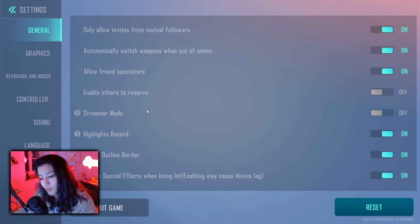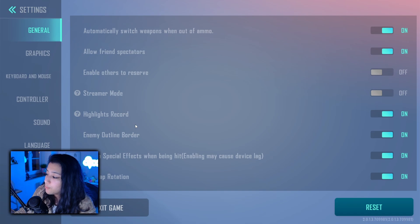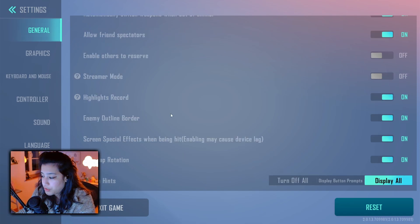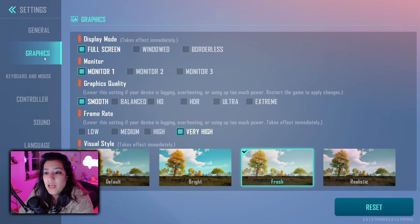Enable outline enemy border is on for me — I think it's nice. Screen special effects when being hit is on, and basically when you're very low on HP the borders of the screen turn red and start blinking. Personally I like that, but if you find it too tacky, turn it off. Mini map rotation is on, but again this is preference. Now let's go over some of the graphics settings.